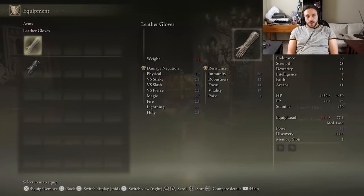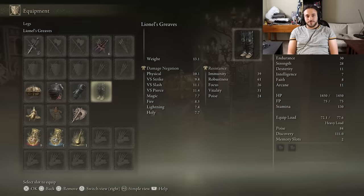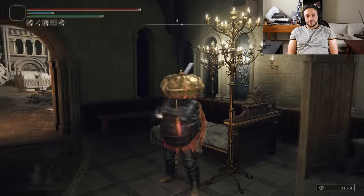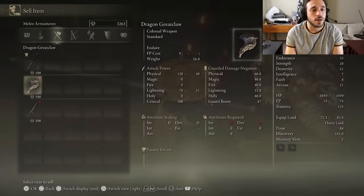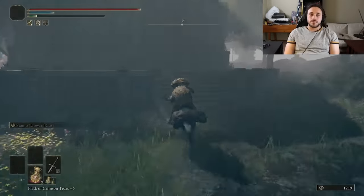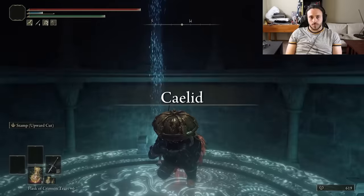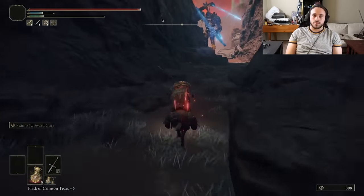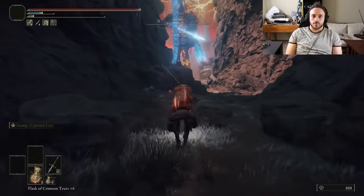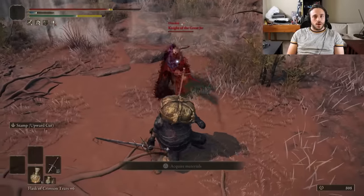There's a bit of a blister in our sunshine here, because even though I've been investing some runes into endurance, I haven't invested enough — we're in heavy load. Capitalism doesn't help. We can't sell enough stuff for the runes to level us up into medium load, so we need to go impress a big cookie jar. That means a trip through the Siofra River well, then back up the elevator into Caelid. There's a big ravine — this is the easiest way to get there.